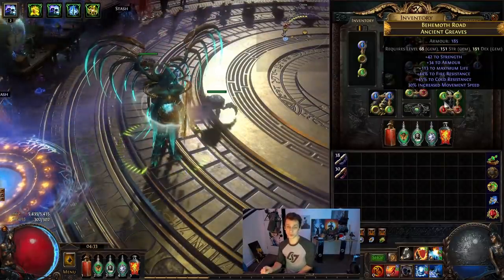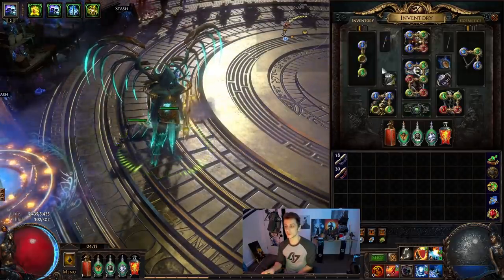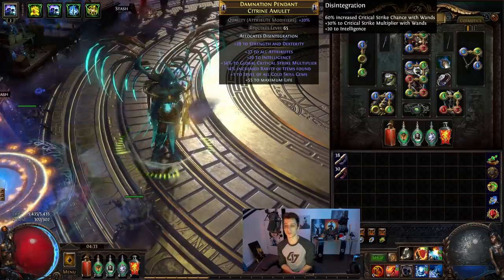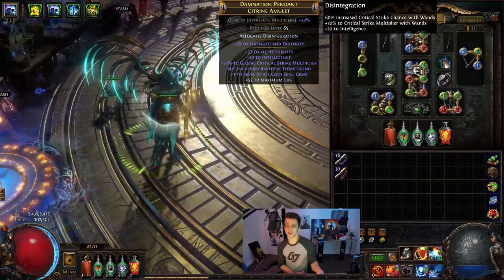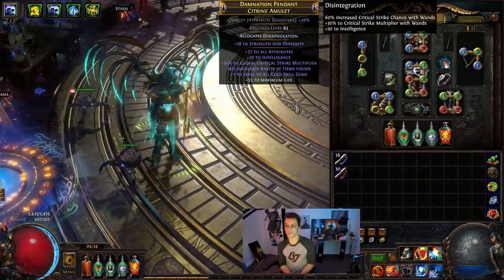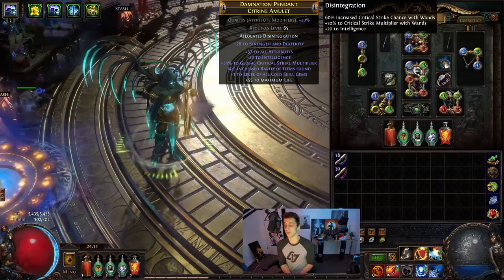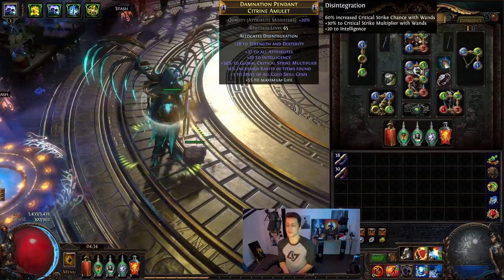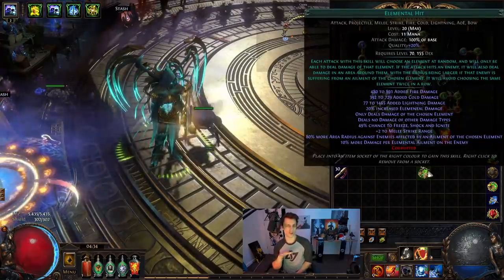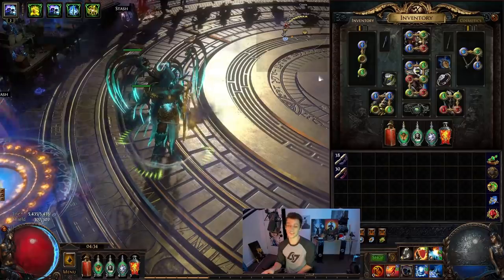Same boots as always, though I want some elusive boots — I'm trying to craft those. Belt with just a bit of reduced flask and a couple of resistances — nothing special there. Picked up an amulet that had plus one and some crit multi, and really wanted to have a bunch of stats on there since filling out int and strength is a little bit of a pain. You can get any amulet with plus dexterity, fire, cold, or lightning — I went with cold because I wanted Ice Spear as well. Gem levels are pretty good for Elemental Hit, so that's what we're trying to do. I only just put on a level 20 — the rest of the video has a level 19 Elemental Hit — but there is still work to be done there for gains.